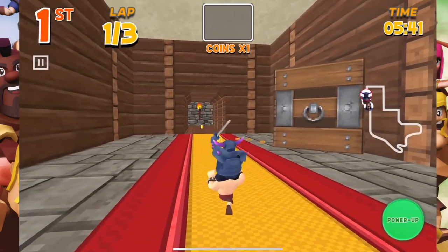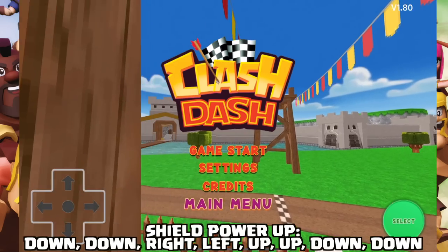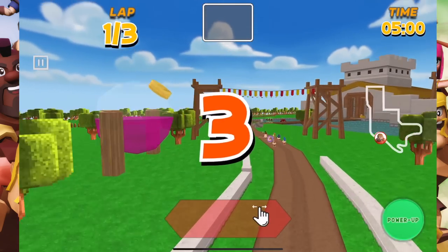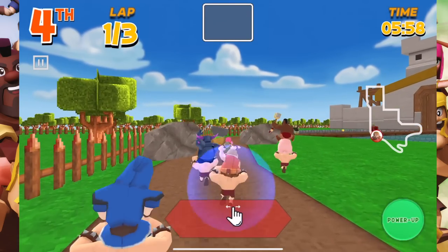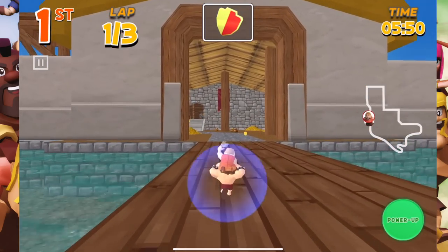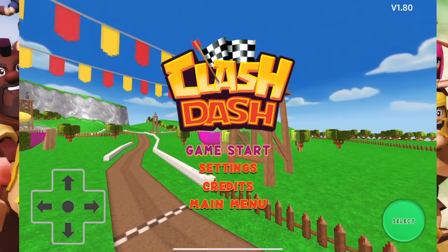There is one other power-up: the shield power-up. It doesn't make you a better driver, but from the menu you go down, down, right, left, up, up, down, down — and now you've got the shield power-up. It's the same shield you would pick up through the game's power-ups, but you get it from the very beginning. You can have both power-ups active at once. Just don't fall into the water — you'll have a baby dragon come pick you up and plop you back onto the course.